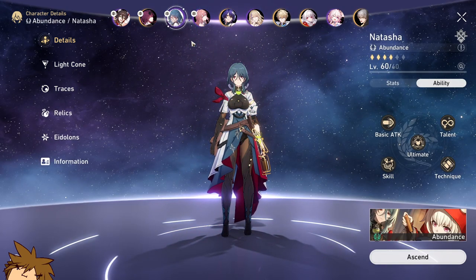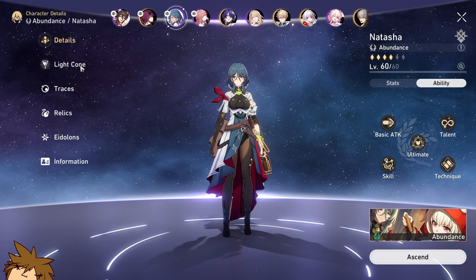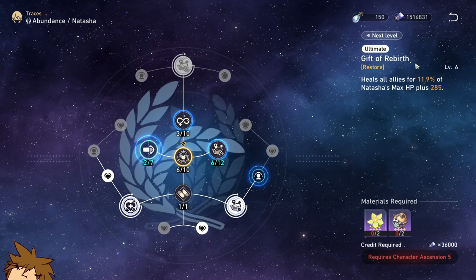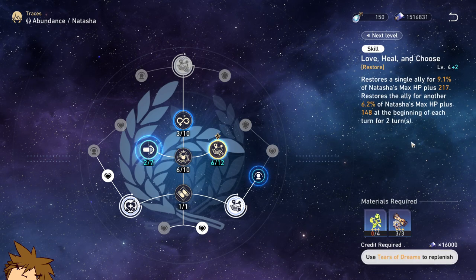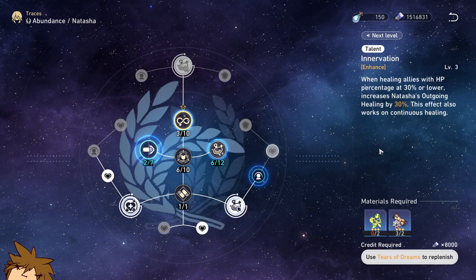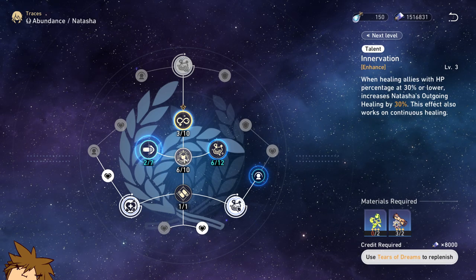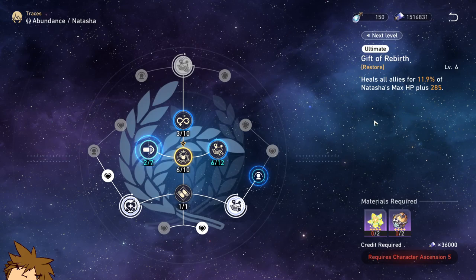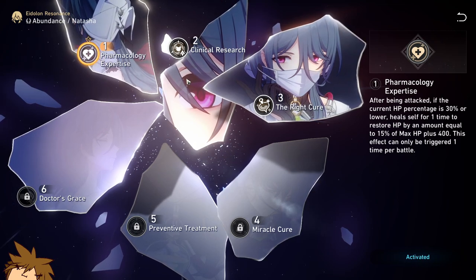The next character you get is Natasha, and she's a good healer you get for absolutely free. I personally still use her because she's pretty much the only healer I have after 14 hours of play, and getting another healer will be a while. She heals with both her skill and her ultimate, and if you upgrade her traces enough, you can unlock an ability that allows you to nullify debuffs — if one of your characters is stunned, you can use her skill to remove that stun and heal at the same time.